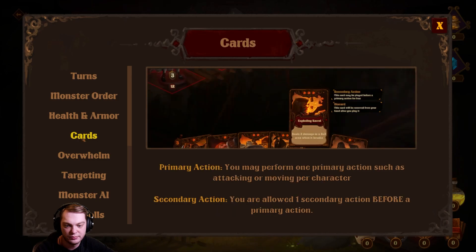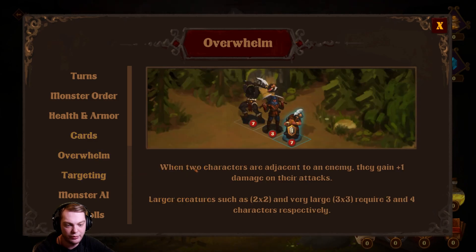Primary action: you may perform one primary action such as attacking or moving per character. You are allowed one secondary action before a primary action. Overwhelm: characters adjacent to an enemy gain plus one damage on their attack.